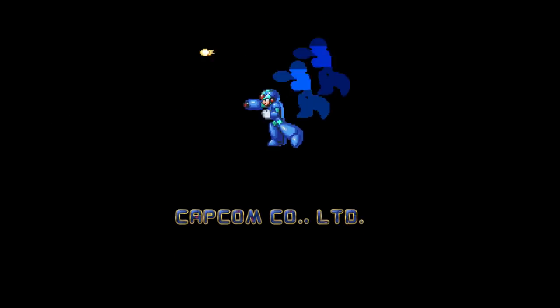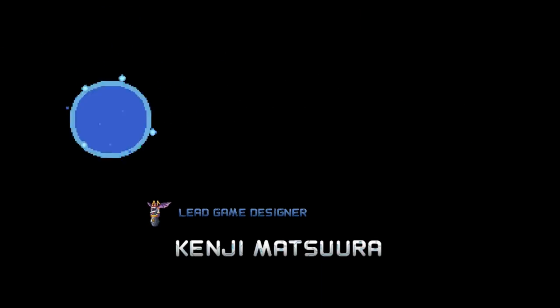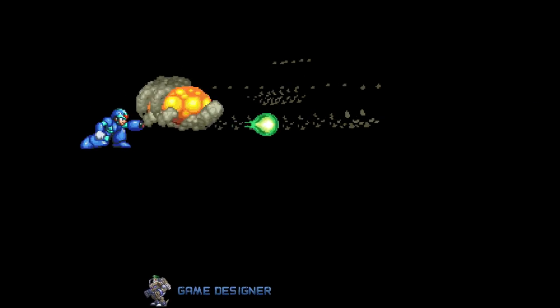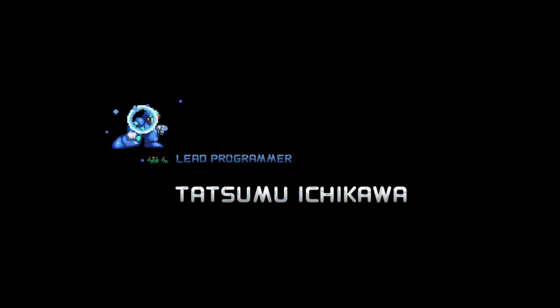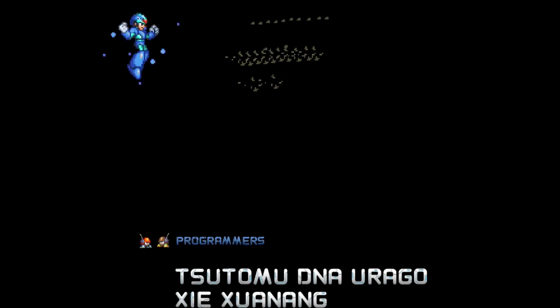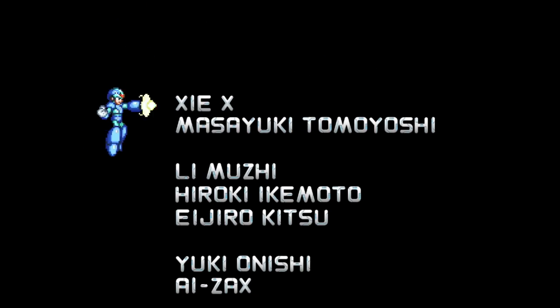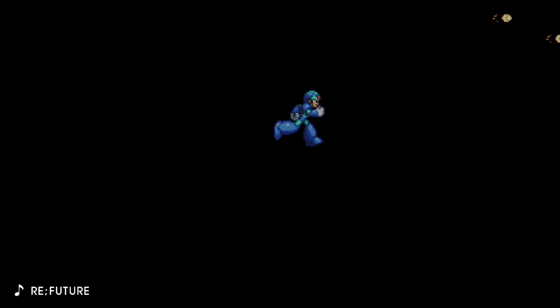A cool little thing about the credits is that you can actually control Mega Man X in them and blow up all the text. That's basically the secret — you can destroy all the developer names in the Mega Man X Legacy Collection credits. Basically, if you destroy enough letters before the first part of the credits is done, it will actually unlock something.